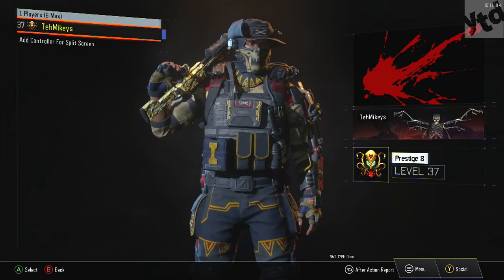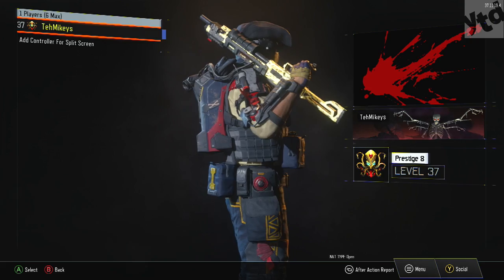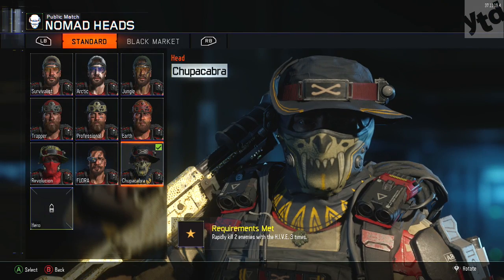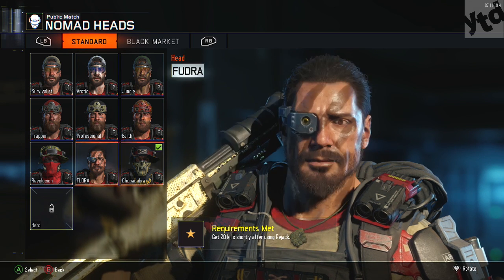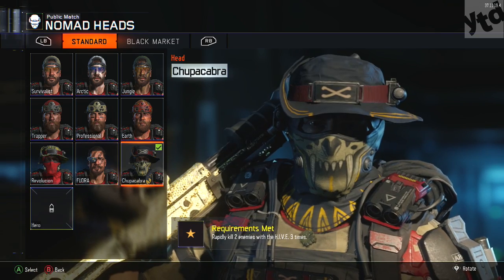What is up? It's Mikey, and if you're going for all the gear available for all the specialists in Black Ops 3, you're gonna have to come across the Chupacabra. Here it is, it's the full outfit. It's got that little face mask there with the fangs on it. It's pretty cool, and in order to unlock the hero gear or the hero challenge, you gotta get past Chupacabra.